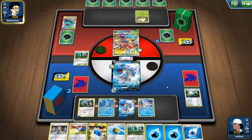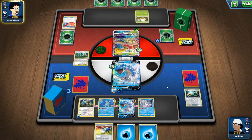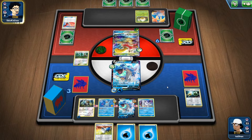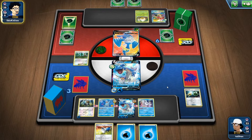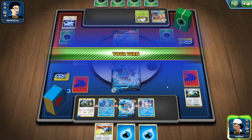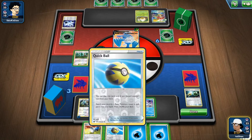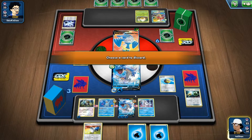Quick Ball for Viridian Forest. Opponent plays Reset Stamp — that's going to be a problem, dropping us to one Catcher and two energy. Getting Silvally would be so useful right now. We see Cramorant — we could one-shot it. Opponent appears to be using triple acceleration; I'm guessing this is a Rillaboom deck. We can get Ditto... and that's game. Next game, let's go!